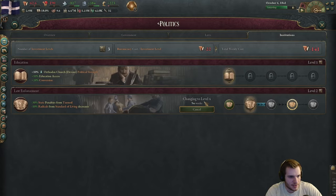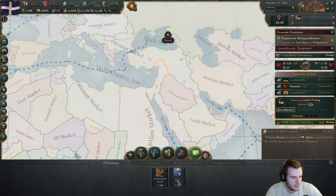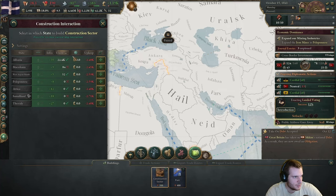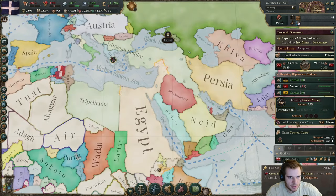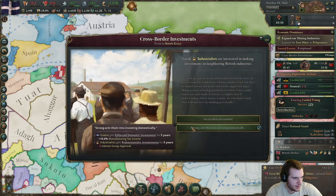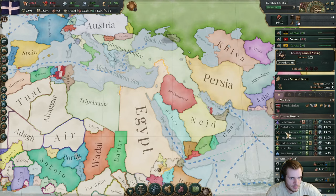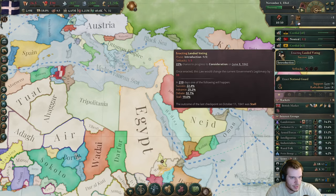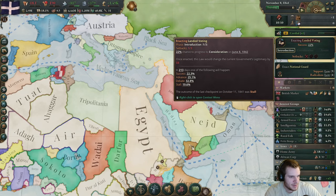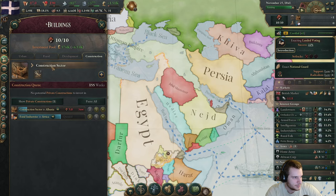I need to stop what this is doing right now because we don't have the bureaucracy to afford it. Let's look at our structures — where do we have unemployed pop? Let's get one in Albania. Scrap the current draft. Cross-border investment — sure. Landers don't hate us as much as they used to, which is cool. Landed voting still has people in favor of it, so that's good.